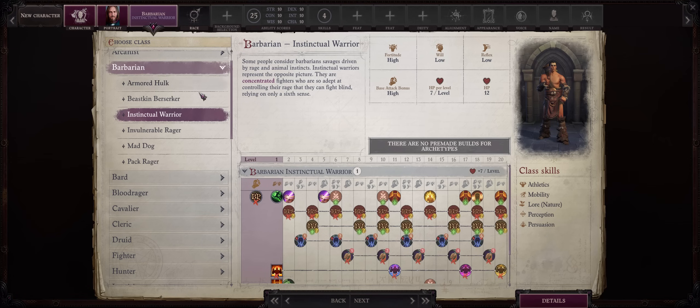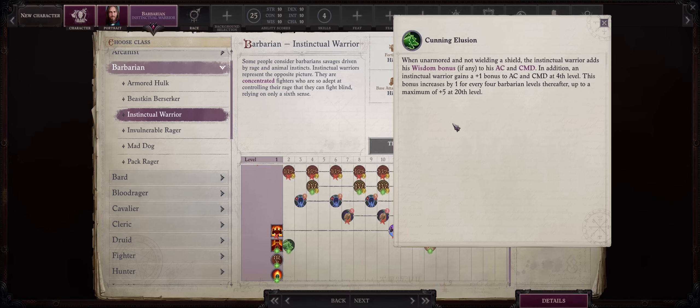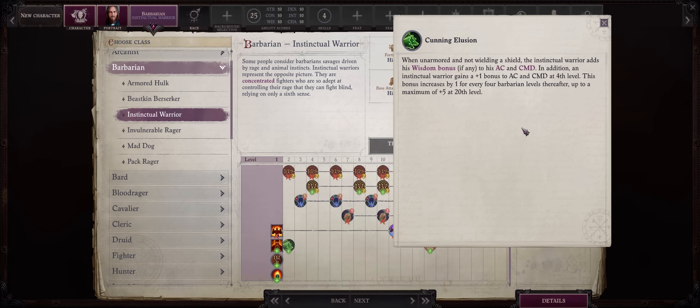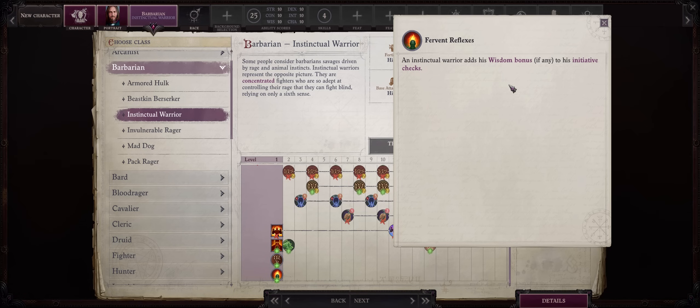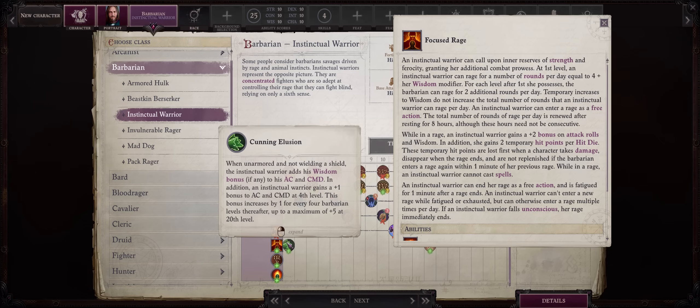When it comes to the Barbarian class, it's all about Instinctual Warrior. At level 2, you'll get the Cunning Illusion ability, which lets you apply your Wisdom modifier to AC. So for high-Wisdom characters like Clerics or Shamans that also want high AC, this can work. Your Wisdom bonus will also be added to Initiative too, which is great for tanking characters because it reduces the chances of being caught flat-footed — whenever you're flat-footed, you'll have lower AC. You'll also get a special focused Rage.